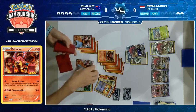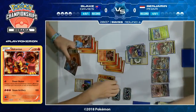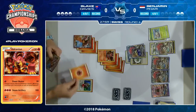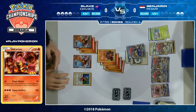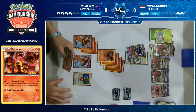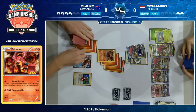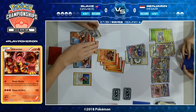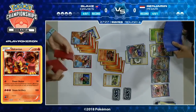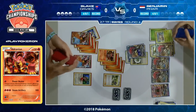He'll still need the Double Colorless and the Choice Band and the Guzma, but he's going to have all of them — he can Trade three times next turn. Blake has to play an N here and just cross his fingers. Even though Benjamin has access to a lot of Trades, he does go down to two cards and has to discard some, so finding Golisopod GX, Double Colorless, Choice Band, and Guzma to win the game is not a given after being down to two cards, even though you'll draw about seven more cards.